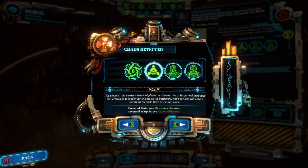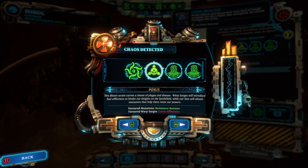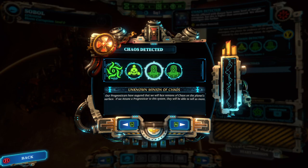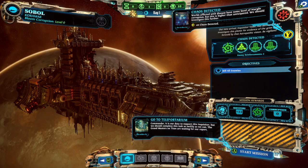We have some intel on our upcoming mission. It's a light infestation, there are some poxes happening, and there are unknown minions of Chaos in the vicinity. Commander, it is our duty to support this Inquisitor, but we should complete this task swiftly. The Grandmasters on Titan are waiting for our report, and we shall fulfill our duty.